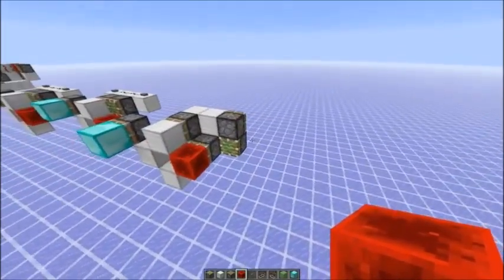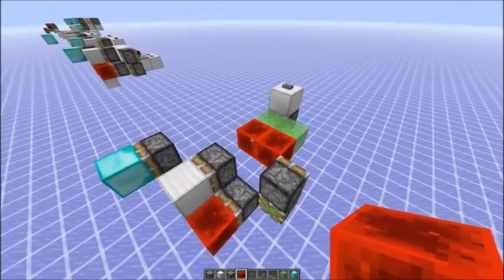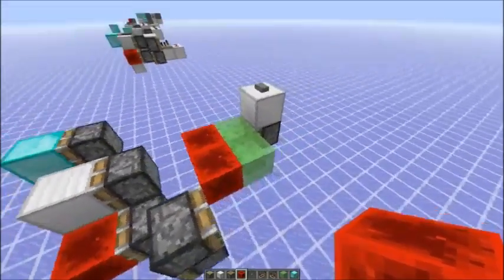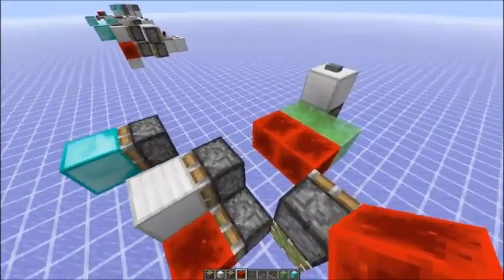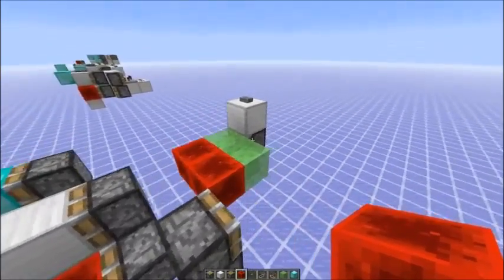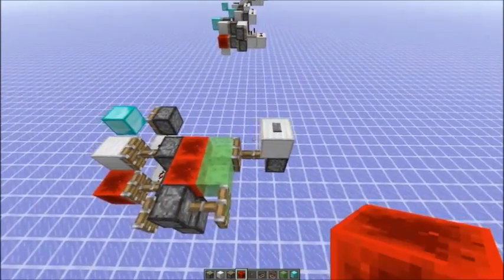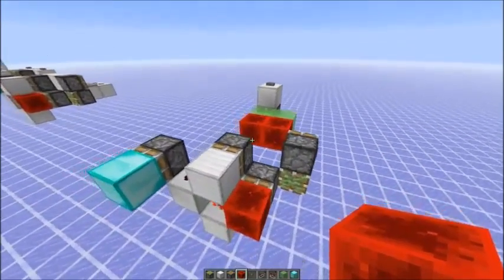This contraption is also useful in situations where you need a zero tick pulse after three game ticks of delay after the initial signal. You could send in two redstone blocks here that are attached to slime blocks, and pistons always update three game ticks after a redstone block is sent in. So this would create a zero tick pulse after three game ticks. That's not too useful in a lot of situations.